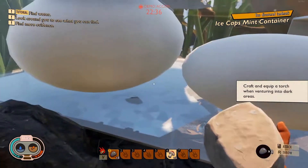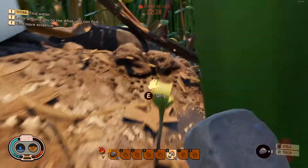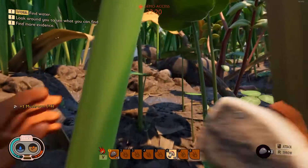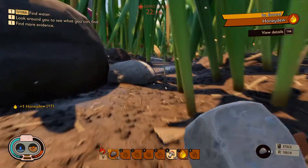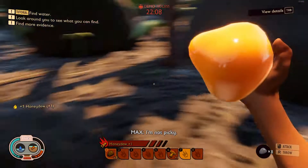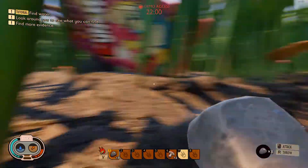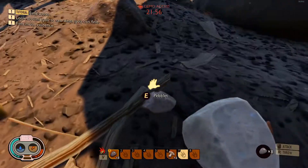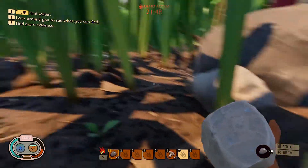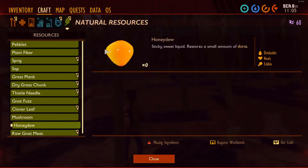Clover. I really need to figure out how to craft this stuff. But I don't want to stop — I just want to explore. This is just such a well-done-looking game. Little baby mushrooms. How cute. Oh, honeydew. Can we eat that? Restores a small amount of thirst. Why not? I'm not picky — at least that's what he says, anyway. So cool. I'm really liking this.